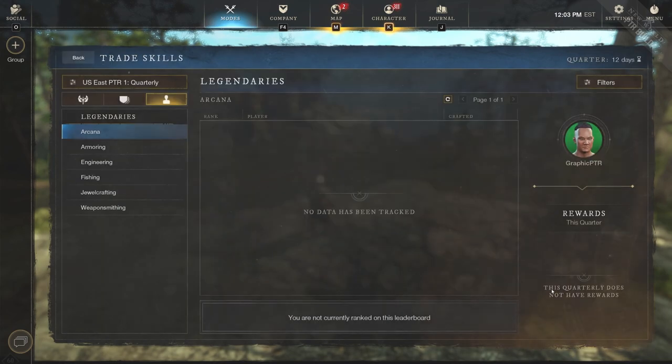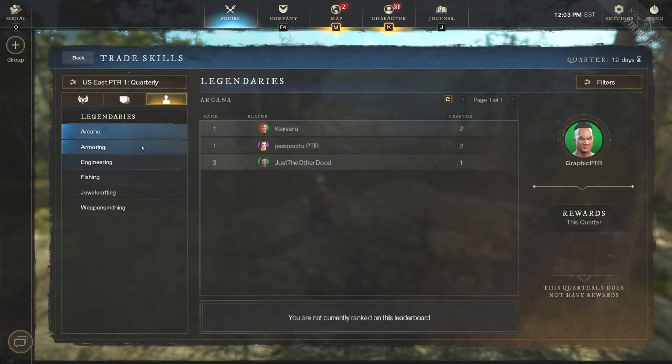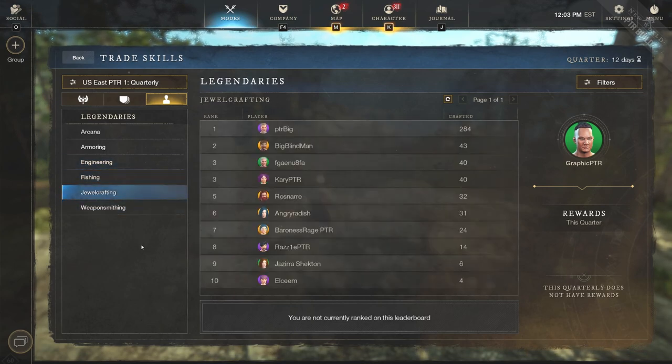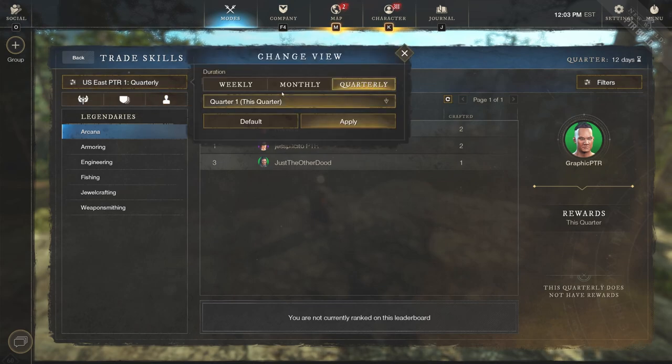Now we've seen the PVP side — we also have trade skills, which is cool. We have arcana, armoring, engineering, fishing, jewel crafting, and weapon smithing. This player 'PTR Big' is at 284 jewel crafting legendaries crafted and is currently in the lead — he must have been testing some big things with jewel crafting.